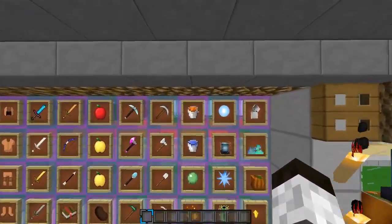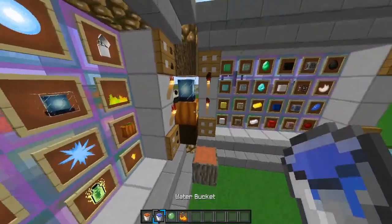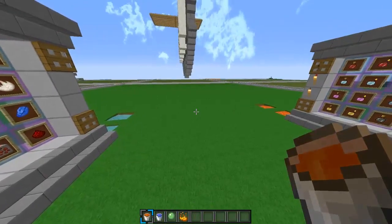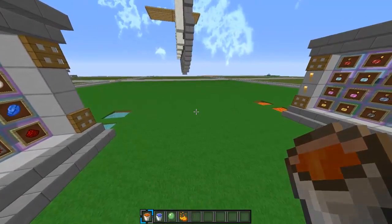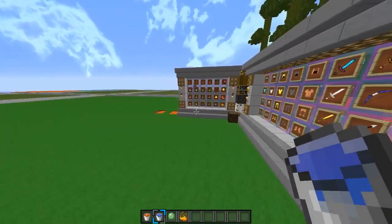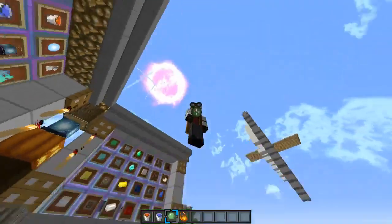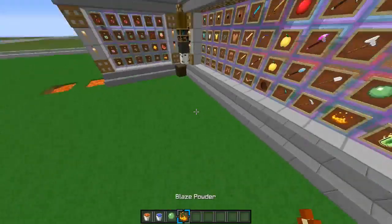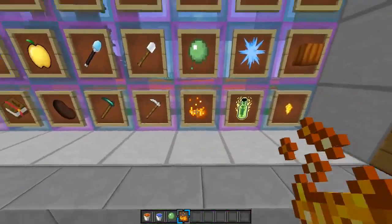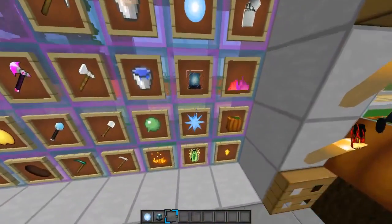Now we're going on to the animated items — I got these from the XX Supreme XX texture pack. You can see the animation in the lava bucket, with the lava actually moving — that's really cool. The water you can see dripping in your inventory. You also have the slime ball dripping, and the blaze powder looks awesome, even in item frames. Thank you XX for putting that in your texture pack.